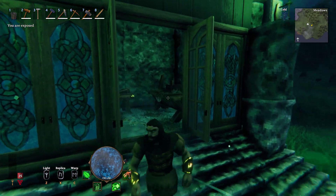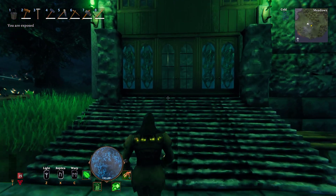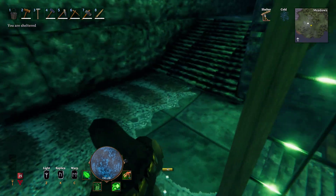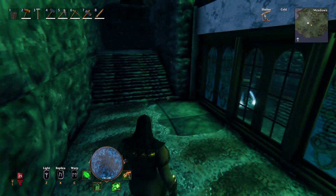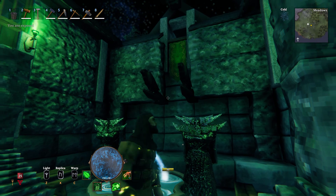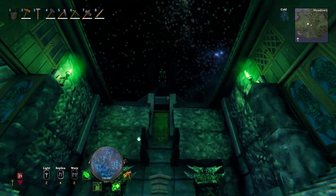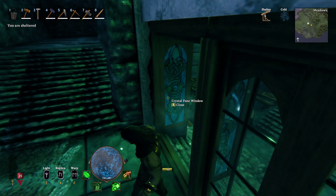That side has my workbench and forge in it, so we're just going to close that. I still have to fill the room up with clutter and everything, but other than that it's great. So we go in here, and what we have are wolfskin rugs symbolizing Fenrir. We actually have two ravens here, which are very common for Odin. And we'll show you the roof later.